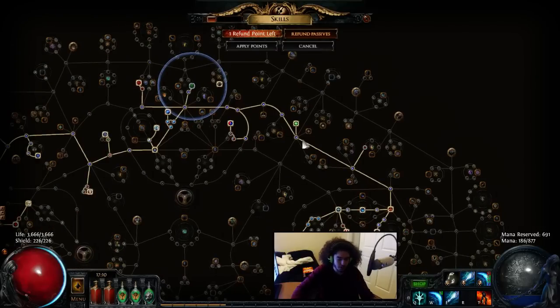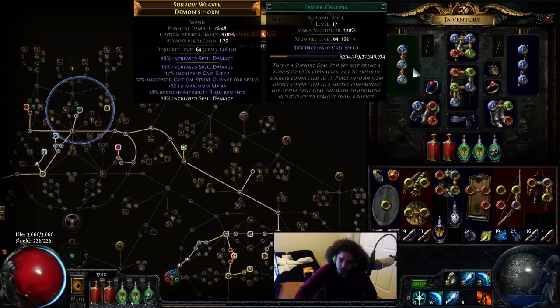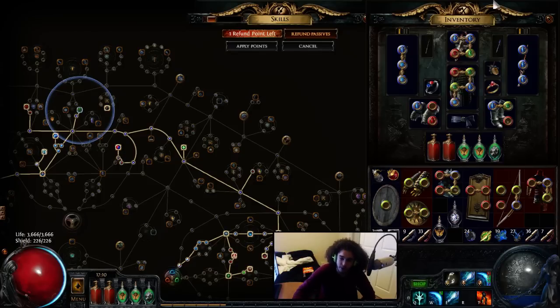Here is the gear that I'm currently using. I've got Wand A, which is spell damage, spell damage, spell damage — it's like 60% spell damage or something like that. Mainly I'm using this for the 17% cast speed, since when you're using a totem, spells cast by totem have 30% less casting speed. It's very important to get your casting speed regulated again. Next one is a pretty good one — 90%+ spell damage, okay cast speed, very good crit roll, so that's why I'm dual-wielding wands right now.